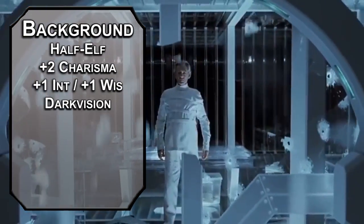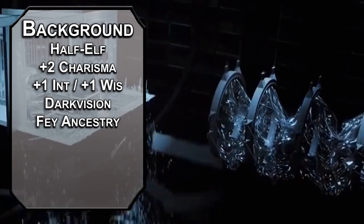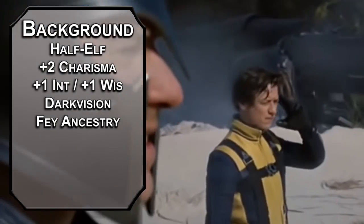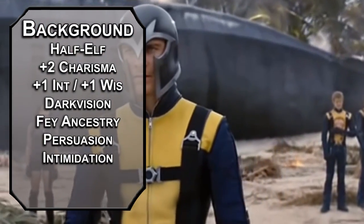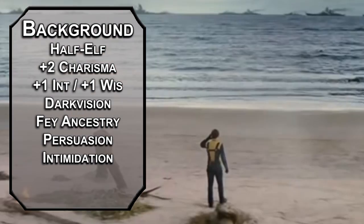You get 60 feet of darkvision. Your fey ancestry gives you advantage on saves against being charmed, and prevents Charles from putting you to sleep with magic. You get two free skills as a half-elf: Persuasion and Intimidation. Start with the Persuasion, then threaten if that doesn't work. You really did try to be nice once.